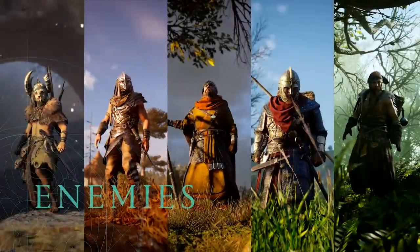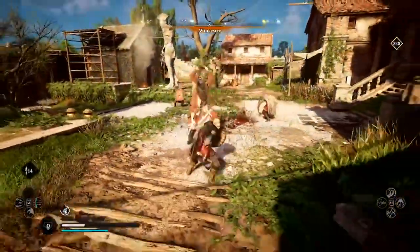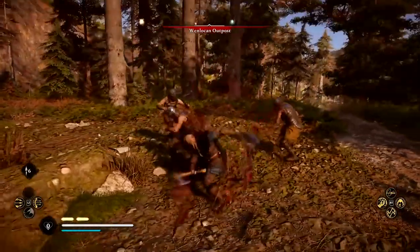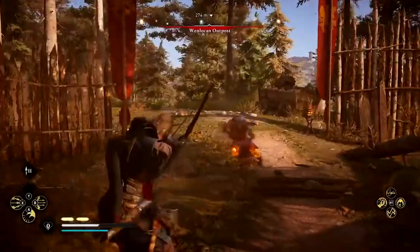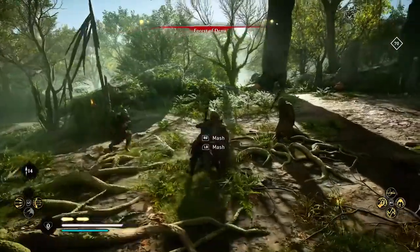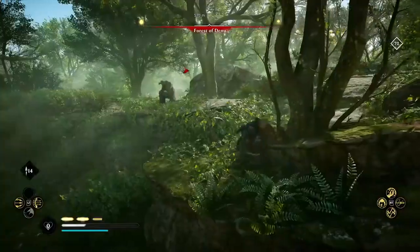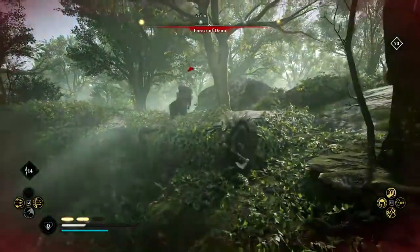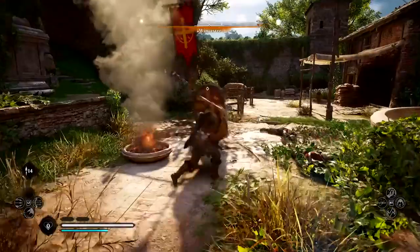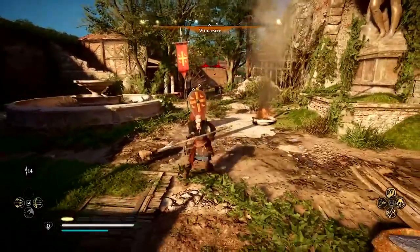The Viking Age was a time of warriors and legends. In Valhalla, you will find the largest variety of enemies ever assembled in an Assassin's Creed game. Every archetype offers a unique challenge — some will coordinate with their allies for special attacks, while others will use nearby objects to their advantage, including the bodies of fallen warriors. To face these attacks, you must find and exploit your opponent's weaknesses to gain the upper hand.